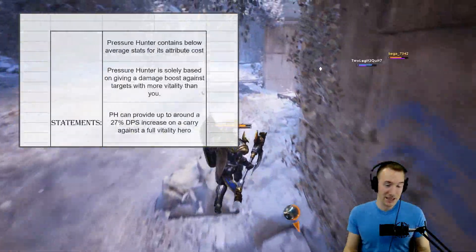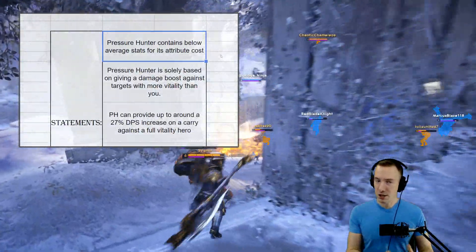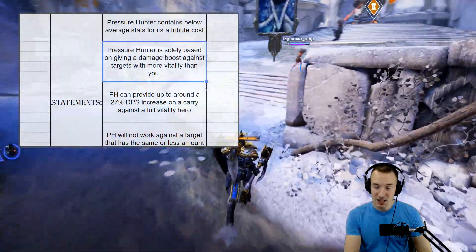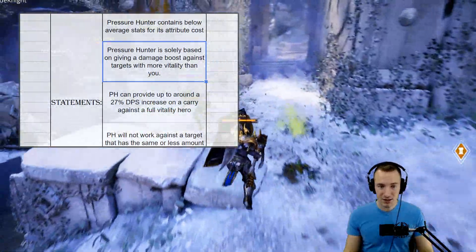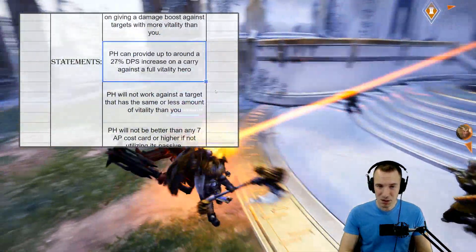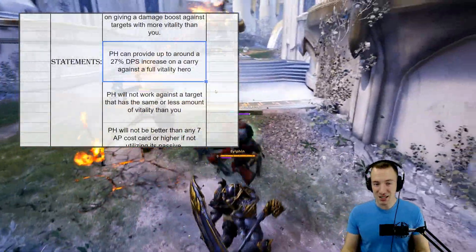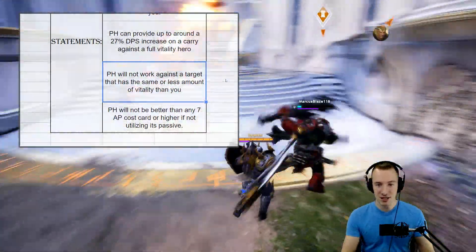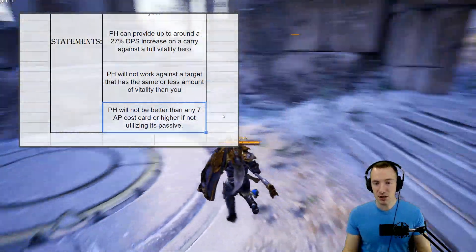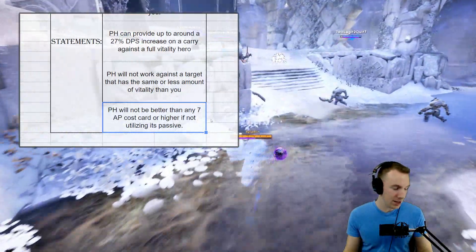Some factual statements: Pressure Hunter contains below-average stats for its attribute cost, so it's not on its own going to do too much for you. But Pressure Hunter is solely based on giving a damage boost against targets with more vitality than you. If you have more vitality than them, it does nothing for you. Pressure Hunter can provide up to around a 27% DPS increase on a carry against a full vitality hero — that is crazy. Pressure Hunter will not work against a target that has the same or less vitality than you.